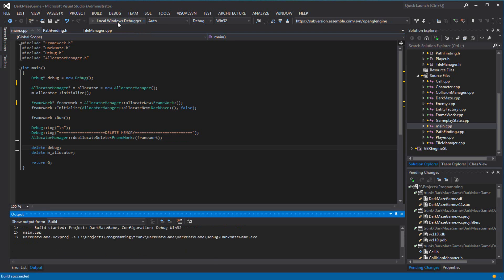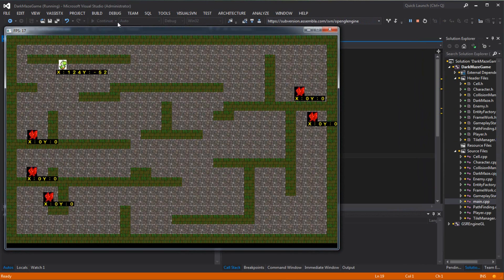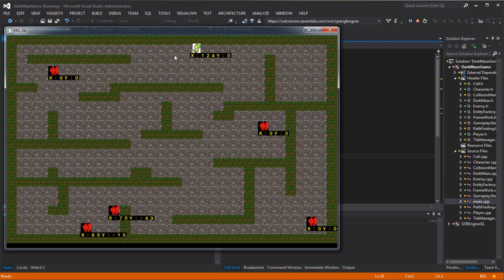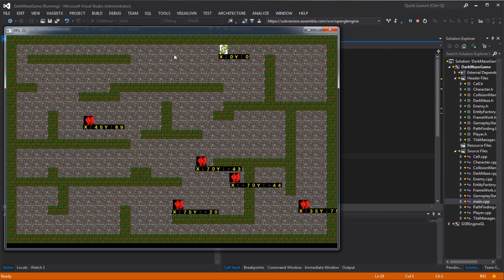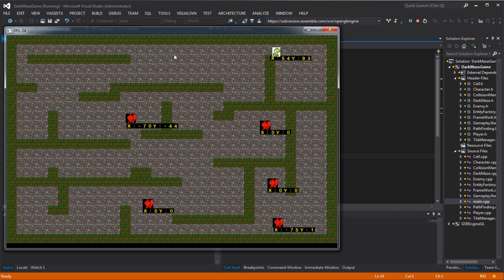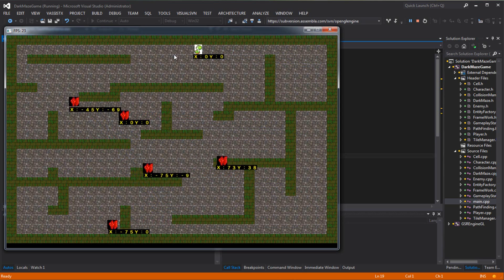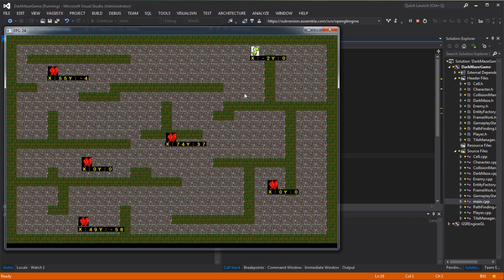Last time I had enemies following each other — this is what we had. I had some debug text here because I was figuring out a weird thing where enemies were going faster than me, even though my max velocity was higher than theirs. I realized it was probably because I was recording. When I tested without recording it was working fine — enemies were not going faster than I was.